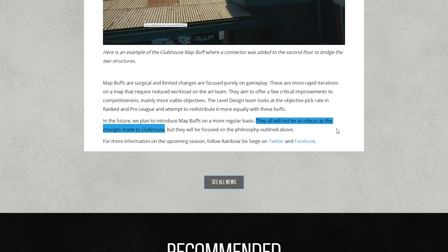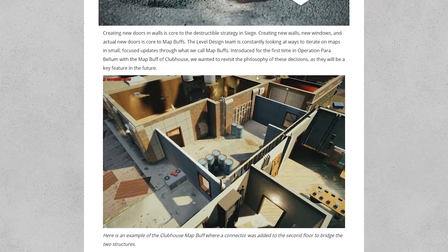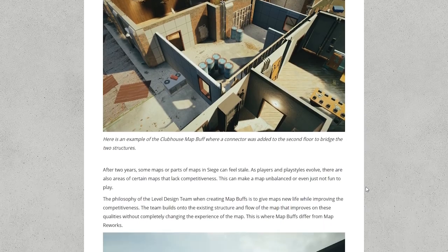Maybe just a wall or two added, a doorway added, something like that. They're going to follow the philosophy of making maps more fun and more competitive. I don't know if you agree, but I think their Clubhouse map buff was just perfect — though I keep wanting to call it a rework. The reworks are the big complete overhauls; map buffs are the smaller targeted changes. It's going to be hard to keep those two separated in my head.